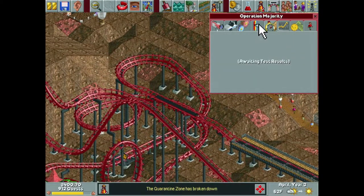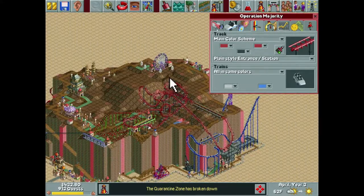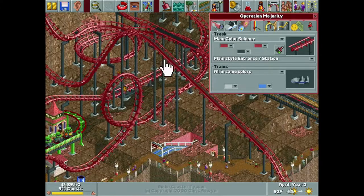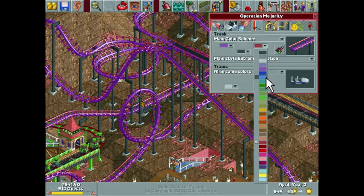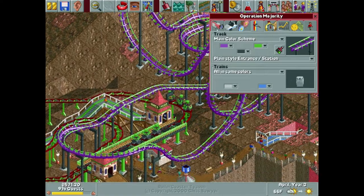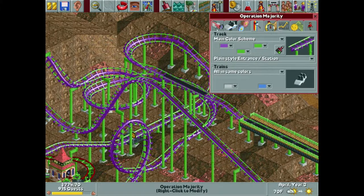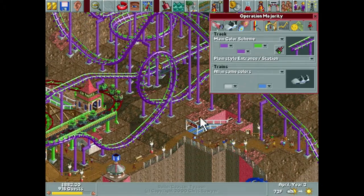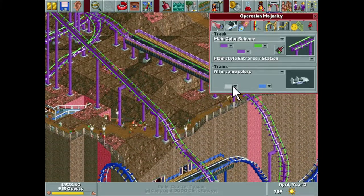Purple, and then — what does green trim on this look like? That's so cool! Yes, we're doing that. And then green supports — no, because that blends in too much with Conspiracy Theory over here. What do purple supports look like? I really like that — that's awesome. How many trains do we have? Two trains, eight cars per train. Can we get three? Nope — we'll stick with two.